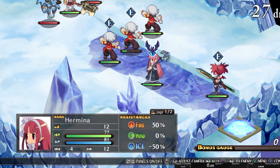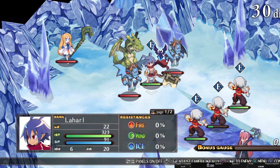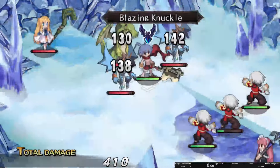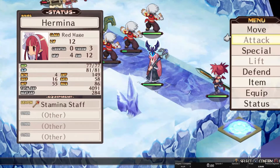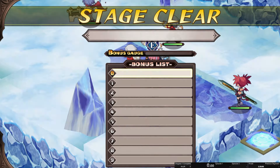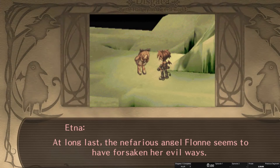Immediately afterwards steal because you won't get the health in that case. You are going to use the blazing knuckle because in this episode everything has a weakness to fire. Set up the red mage at this spot and just end your turn. Flown is going to go and attack that brawler there. Just finish the kill — and that is already the end of episode 2. We can immediately go into episode 3. At long last the nefarious angel Flown seems to have forsaken...